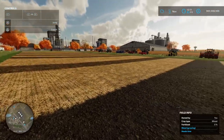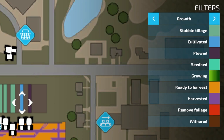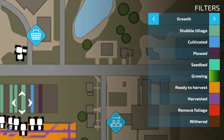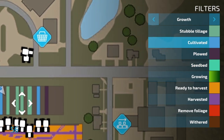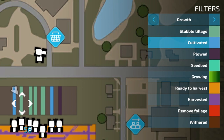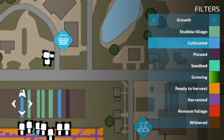So there are our seven implements in action. Looking at the map: plowing gives a plowed state; the cultivator gives a cultivated state shown in blue; the shallow cultivator gives stubble tillage — it's similar in color to a seedbed but seedbeds are lighter blue. Disc harrow and power harrow also gave stubble tillage. The subsoiler gave stubble tillage but can remove the 'needs plowing' indicator. The spader has given us a cultivated state.